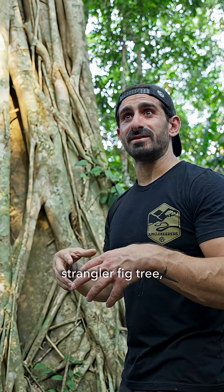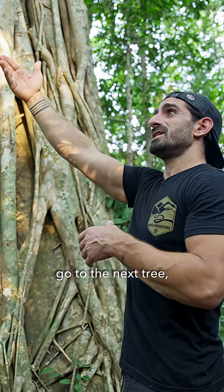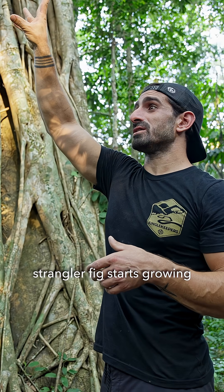All the animals go to the strangler fig tree, they eat the fruit, go to the next tree, poop, and then the strangler fig starts growing.